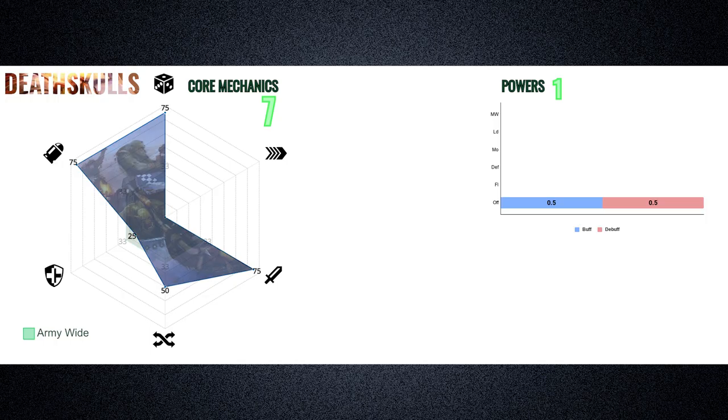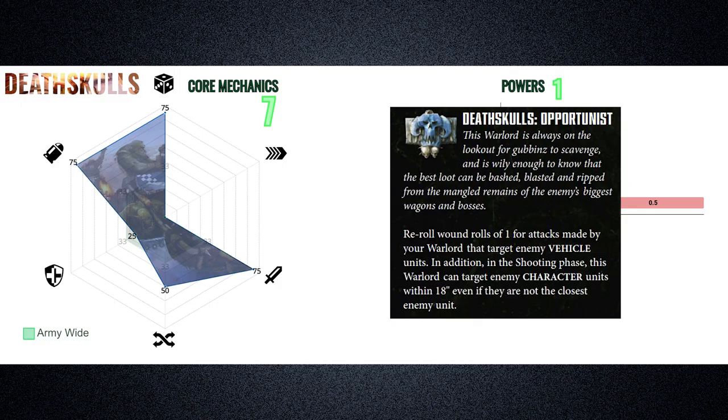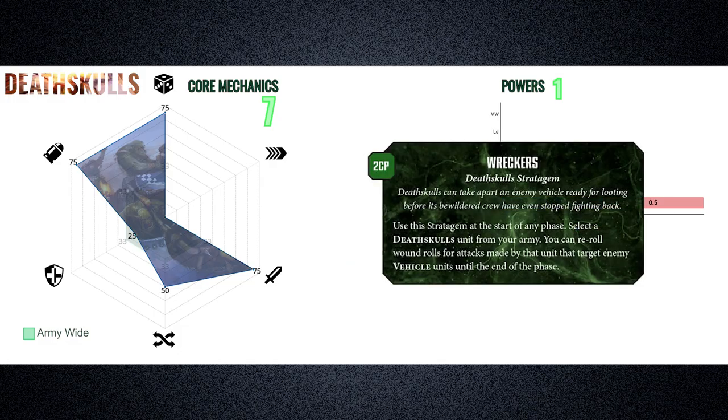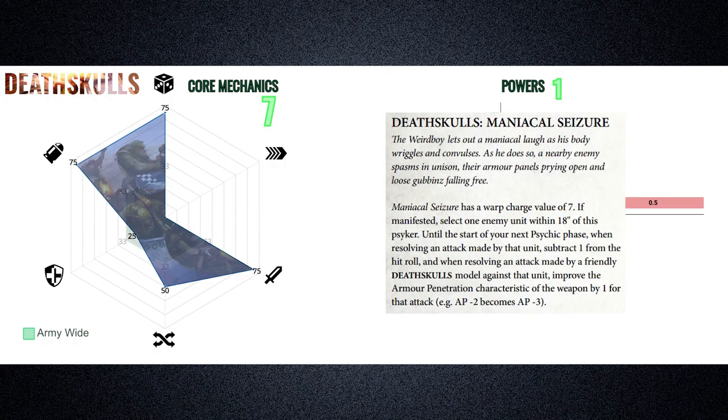On the backend, the Deathskulls score high in offense, balanced between melee and shooting, with points in flexibility and a small bump in defense. Their Warlord trait, Opportunist, allows the Bearer to reroll wound rolls of 1 versus vehicles, and the ability to circumvent Lookout Sir to target enemy characters within 18 inches. Their Relic, Da Fixer Upper, gives a unit the Big Mech ability to repair vehicles — or if given to a Big Mech, it improves the ability to repair a flat 3 wounds instead of D3. Their Stratagem, Wreckers, allows a unit to reroll wound rolls for attacks targeting vehicles. Their Power, Maniacal Seizure, debuffs an enemy unit by subtracting 1 from their hit rolls and improves the AP of attacks made by Deathskulls against that unit.